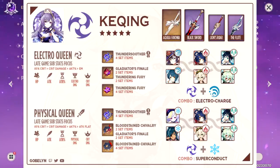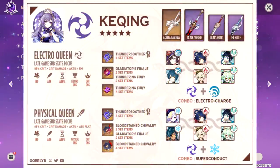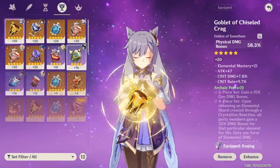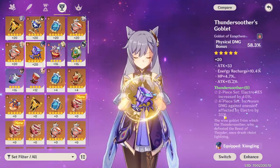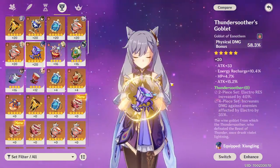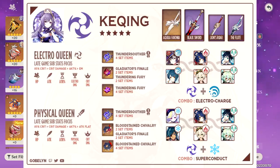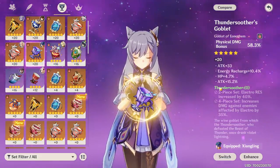Someone in my Discord shared a sort of build guide for Keqing — credit for this very beautiful image goes to Gobelin, hope you don't mind me showing it here. They actually say Thundersoother is the number one pick. Thundersoother has been an artifact set I've been really interested in for Keqing, but it's just one of those things where I never really got good pieces. Just a straight-up 35% damage increase. And they also have Gladiator slash Thundering Fury listed, which we have — but this is for Electro Queen Keqing, and we are definitely Physical Queen here. Ultimately, substats are huge. Maybe a lot of new players don't understand how big substats are.